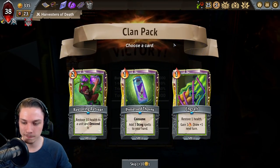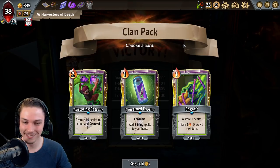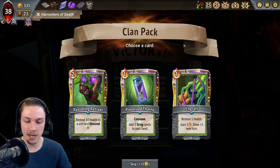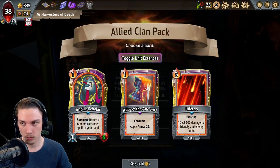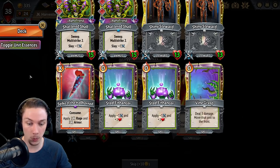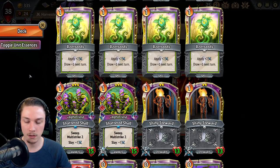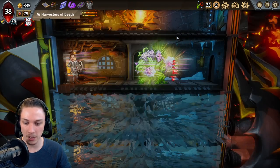Still alive. I'm storing Restoring Retreat — the ability to Descend Unit. That's actually way better, isn't it? Impish Scholar to return a Consumed card — there is a Pyre Grow and a Spike of the Hellhorned. It's also an Alloy of the Ancients. I think I just take the straight up Alloy of the Ancients here — keep your unit alive.